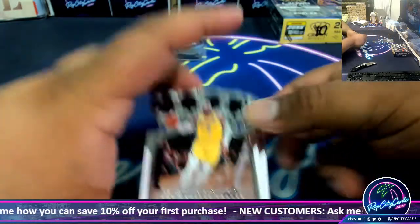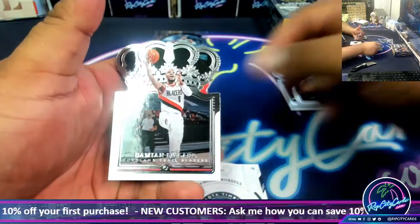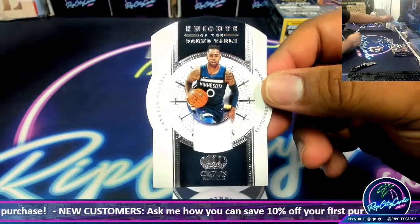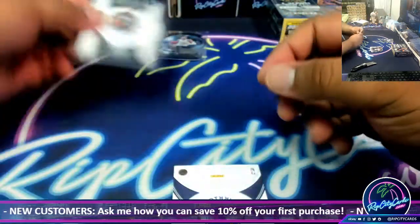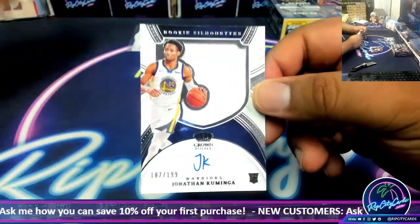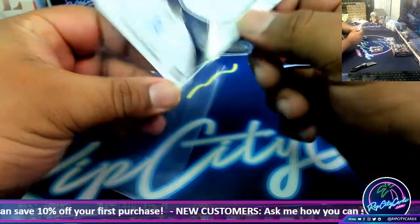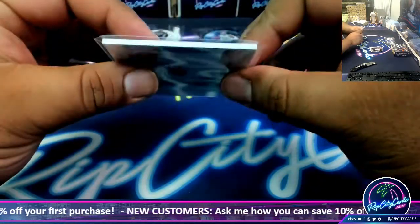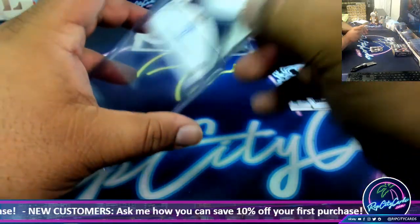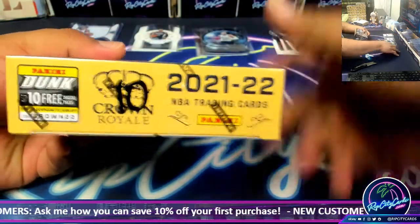We got Carmelo Anthony Lakers, Giannis Bucks, Harden Sixers, Lillard Blazers, D'Angelo Russell Relic. And Jonathan Kuminga — rookie patch auto, Rookie Silhouette to 199 for the Warriors. That is a nice one, might want to hold on to that one. Alright, that was box five. Box ten next.